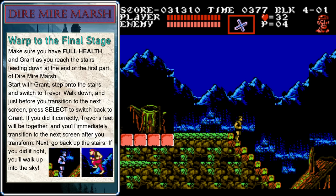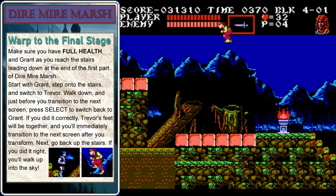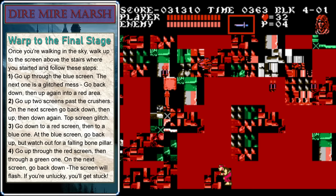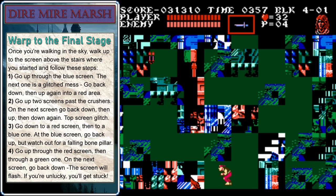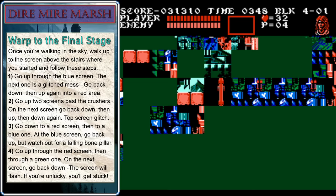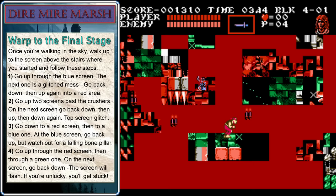Switch characters right when you get on the stairs, and walk down to the bottom. Right before you transition, hit select. If you did it right, you'll immediately walk down stairs and when you come back up, you'll be floating on air. If it didn't work, just go down to the bottom of the stairs and keep trying until you get it. Once you get up here, this part is precise — walk past the blue screen, and when you get up to the glitchy one, go down and then back up again. Walk through this red screen. Do not get hit by any enemies when you're in this glitchy area. Head up through this green screen past the crushers. When you get through it, you go down, up, and down again. If you notice the top of your screen is messed up, you'll know you're on the right track.